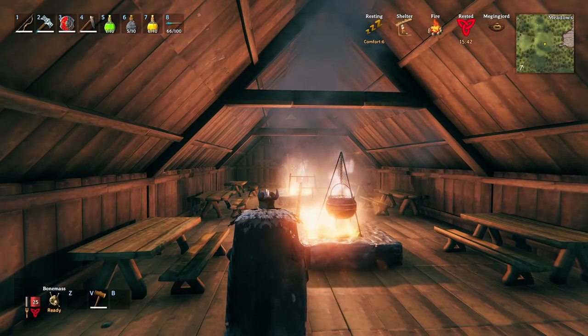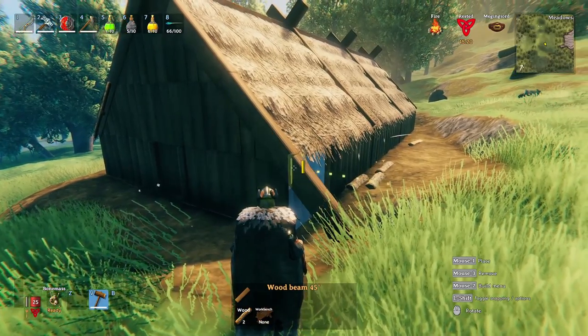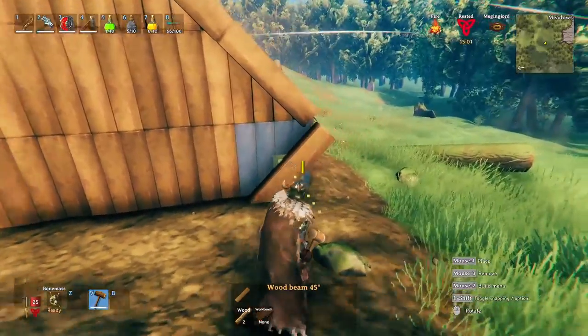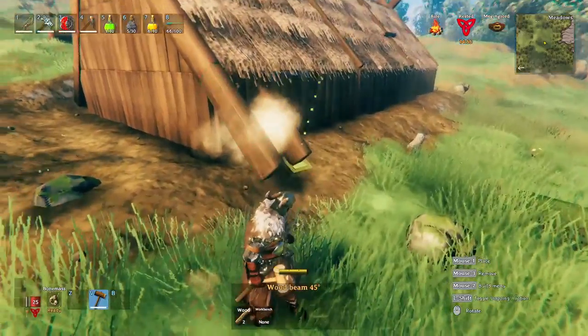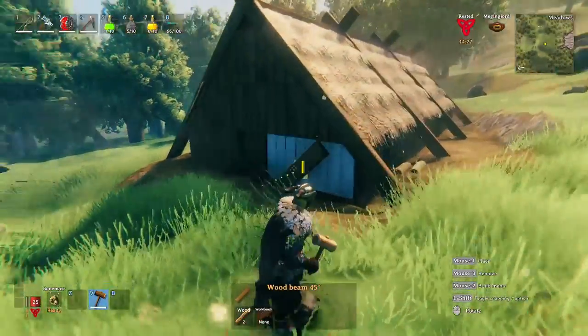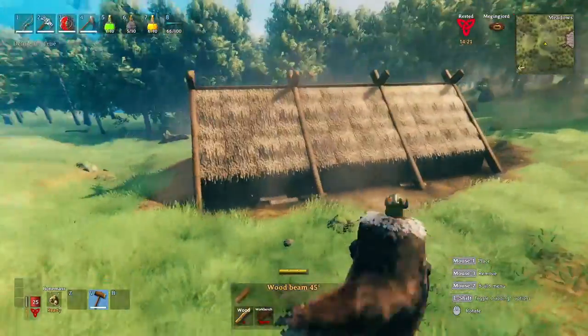A lot of Viking longhouses would actually extend their walls all the way to the ground — that's another thing you could do. I'm not a huge fan of it so I was planning to leave it off of mine, but I just want to demonstrate that this is also what they would do sometimes. There we go — traditional longhouse is completed! Here's a fly-around of the outside.